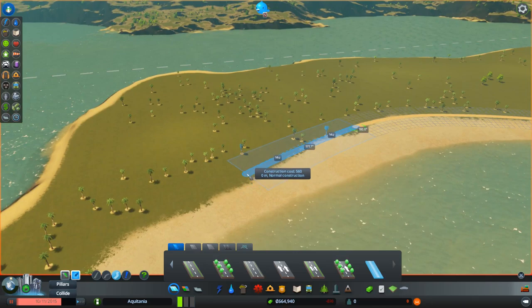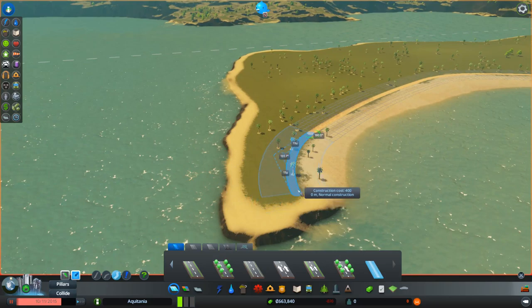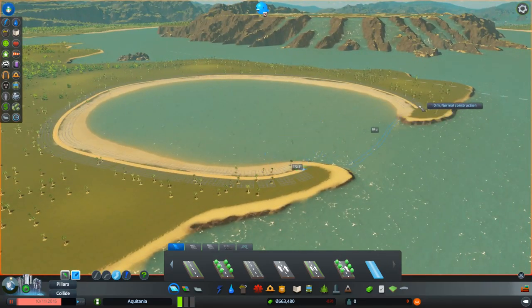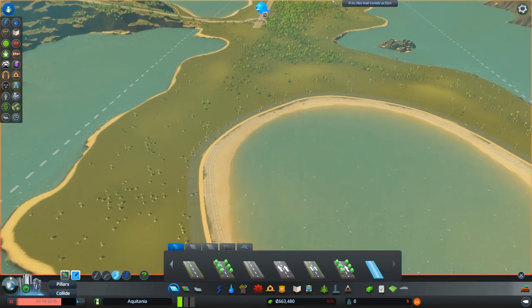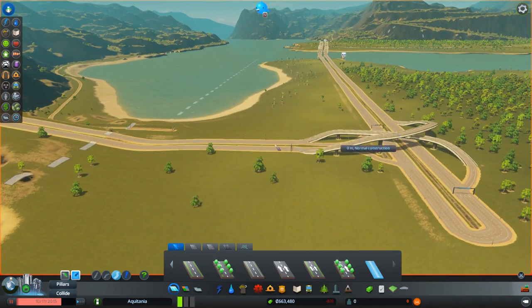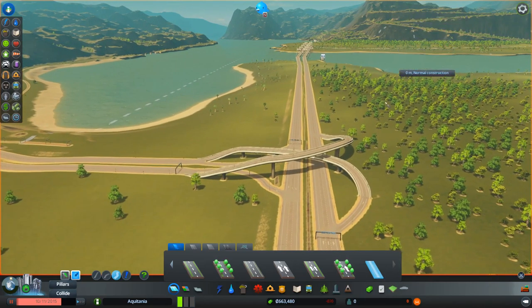We've got two new specializations for commercial — leisure and tourism, which are kind of awesome. So we need to hook that up to this. Here's our entrance highway, so the highway comes in here, goes off across this bridge and hooks up to another highway on that side.